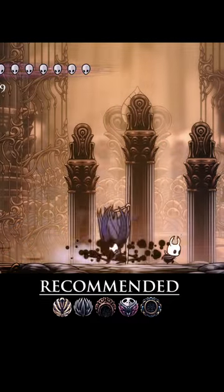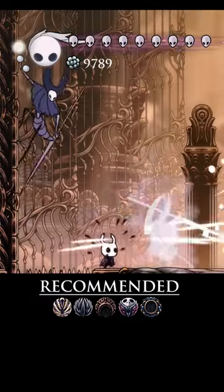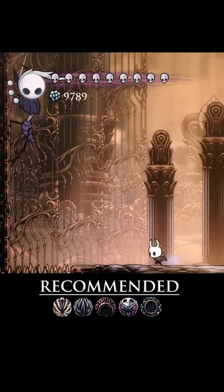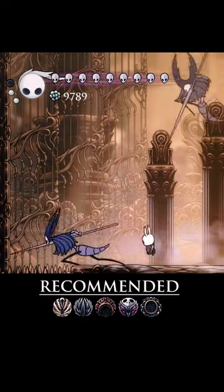I don't recommend going for more than two slashes between their attacks while all three Mantis Lords live. When they cling to the wall, you can fire off a Howling Shriek, which should hit the Clinging Mantis and the Third Sister diving at you. If you're fast, you should have plenty of time to move after the Shriek to avoid getting hit and jump through the Spinning Blades.